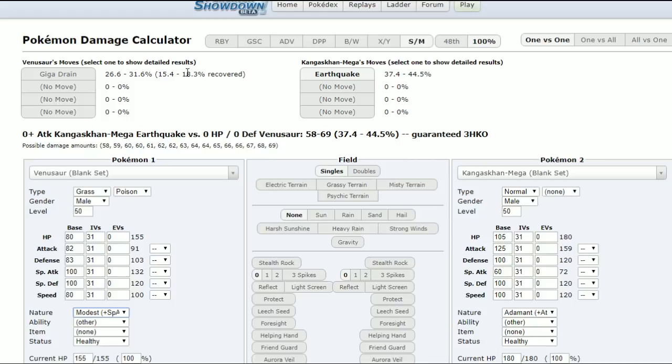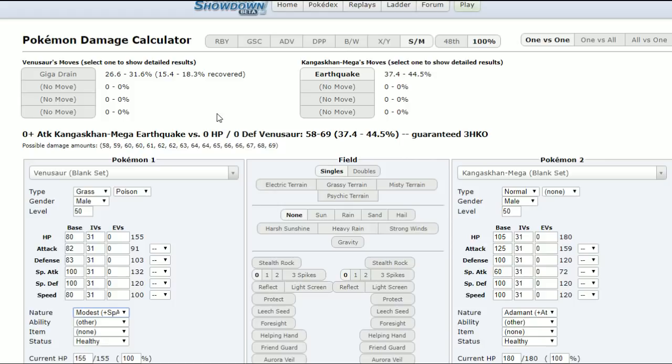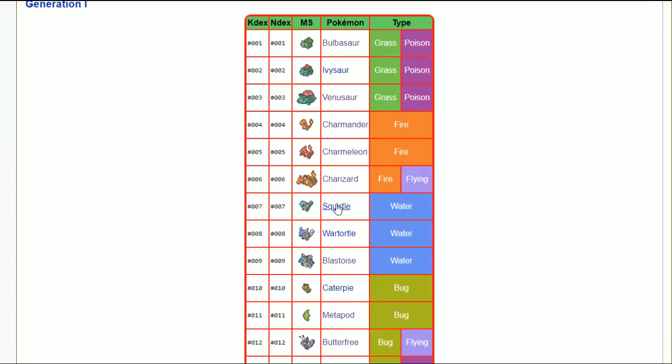With a modest nature, you're getting 10% extra damage but that only gives 50% healing for 2% more — yet you're taking 4% more damage. That's why a bold nature to absorb more earthquakes might be better, especially since special moves like flamethrower and ice beam are more common. A careful nature won't help as much in that case, so that's the quick case for Venusaur.